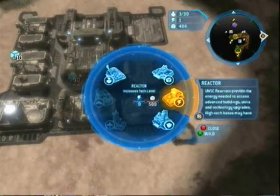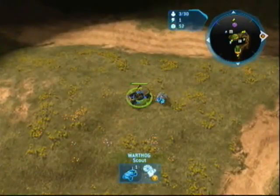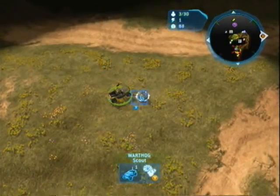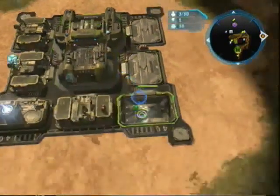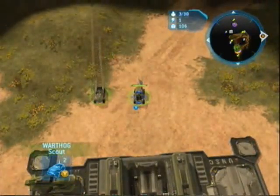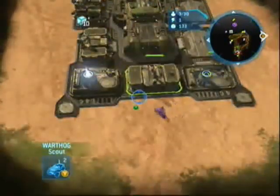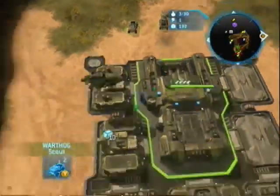And you have to, at 500, build another reactor. It doesn't matter where they are. The most important part about this rush is to send your vehicle out for supplies. And after you build your reactor, always try to upgrade the chain gun or whatever is on the Warthog.